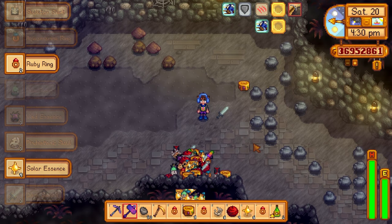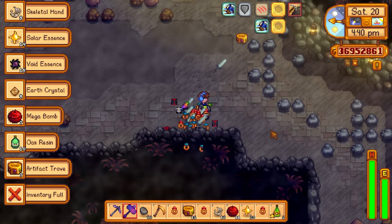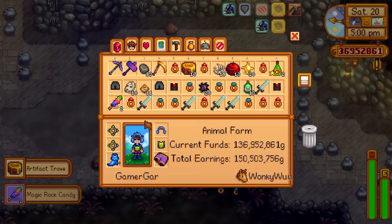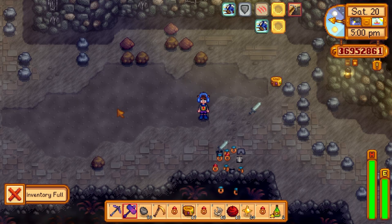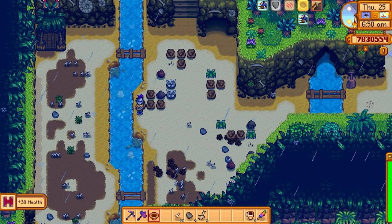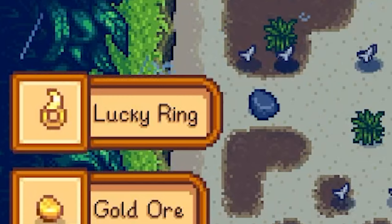Bear in mind that the items I picked up have about a one percent drop rate — I got dark swords and lovely rings off them as well. Only two magic rock candies dropped from roughly a thousand haunted skulls. Is it worth visiting the quarry cave every day to try to get one? Yes, because it only takes a few in-game hours and the cave is very small. When you do get a magic rock candy without a mod, it's very satisfying.